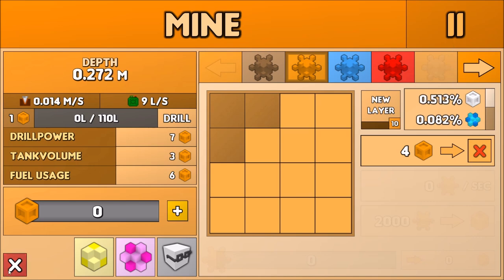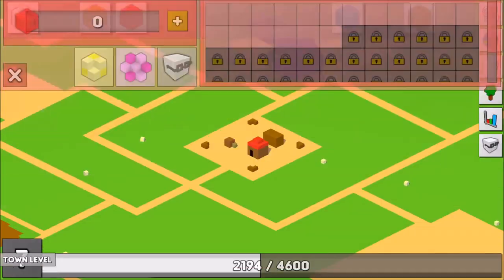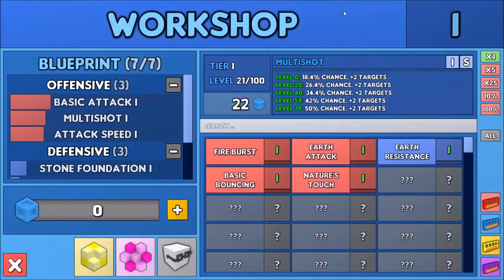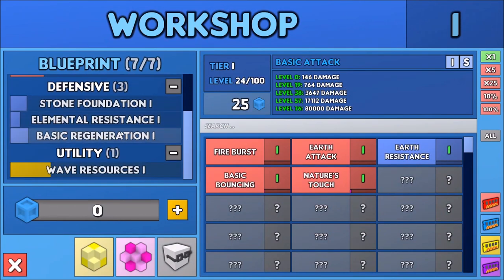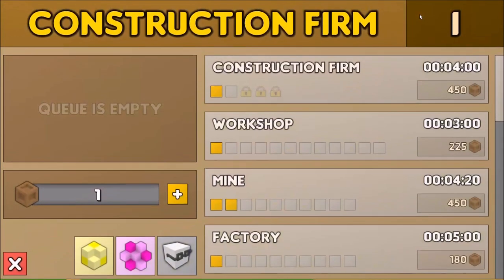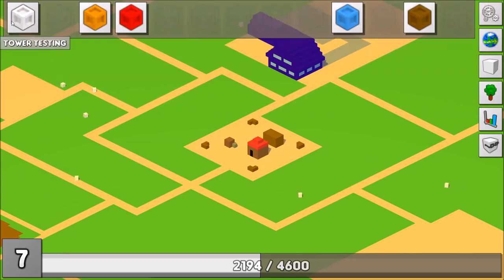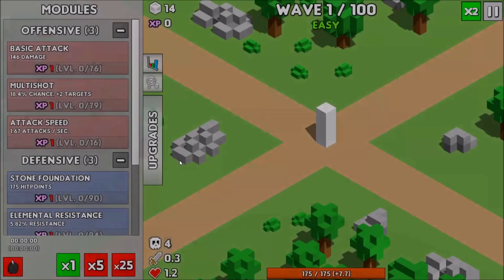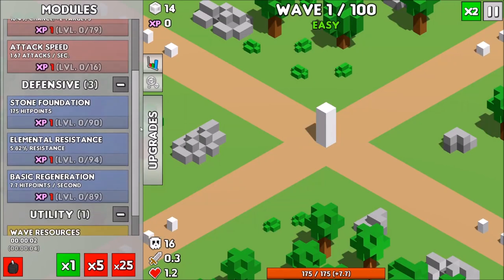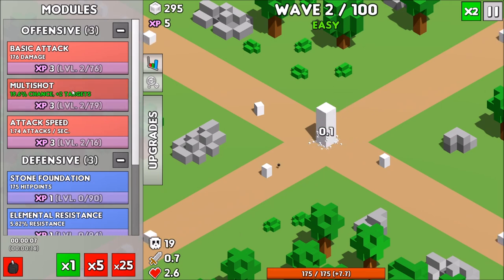You'll be unlocking new buildings, upgrading said buildings, and earning modules that will allow you to make your tower defense runs a little bit easier. As far as the tower defense side of it, it's not a classic point A to point B tower defense style. Rather, you've got this pillar in the middle of the screen and it'll shoot at things coming at it. It's your job to protect it, played out over a series of waves where enemies come at your tower.